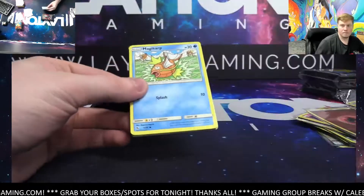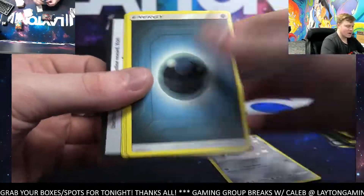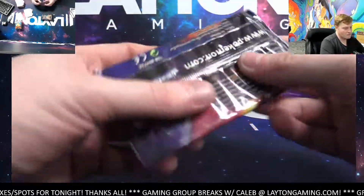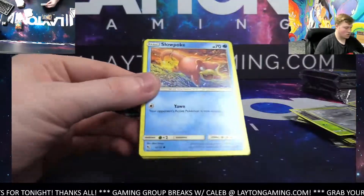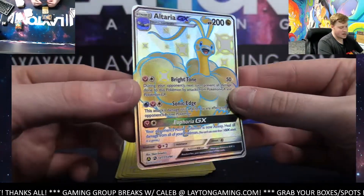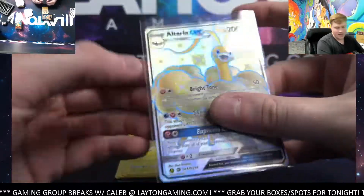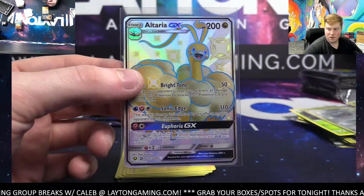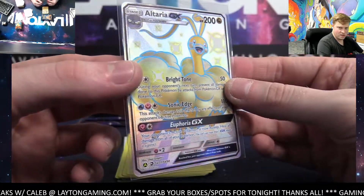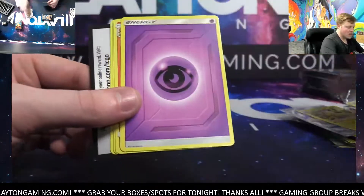Shiny Beldum — nice one on the shiny Beldum! Butterfree rare. Nice shiny Beldum for metal, go metal. We got Altaria full art shiny — there you go, that's dragon energy. Nice hit there, congrats on that. Solid card for you Laura, nice full art shiny Altaria GX — cool card, nice design. Awesome hit there. Jolteon is the rare.